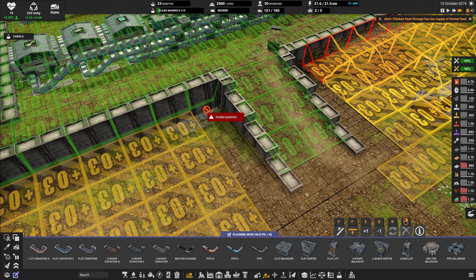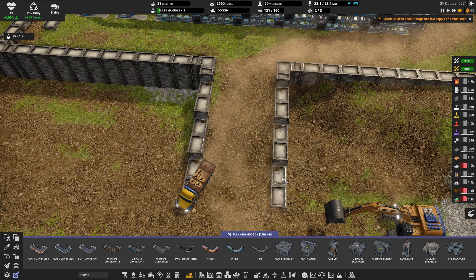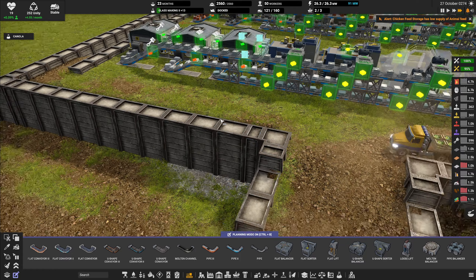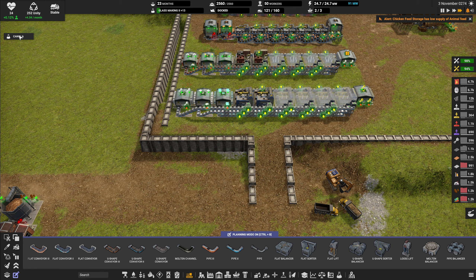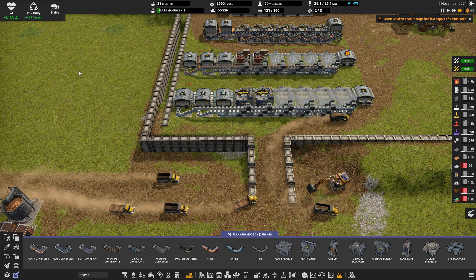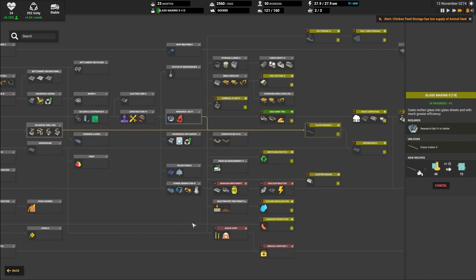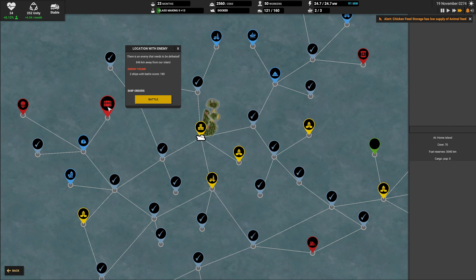Maybe even dig out this corner and leave the ramp with a bit of a dip right next to the wall. I think that's going to be all right. These canola seeds have been researched - that's great. That means we have the sugar canes in the queue next.